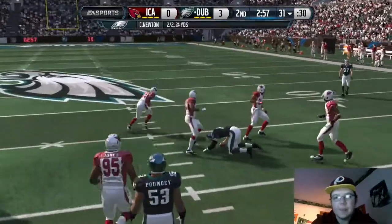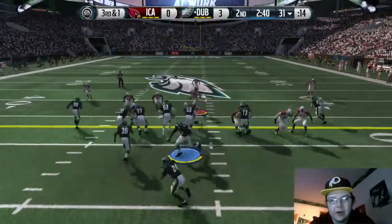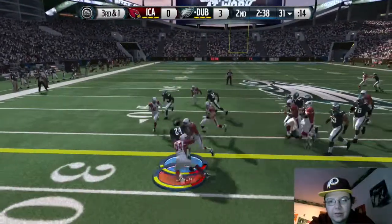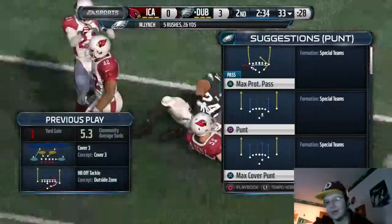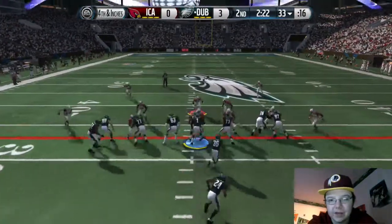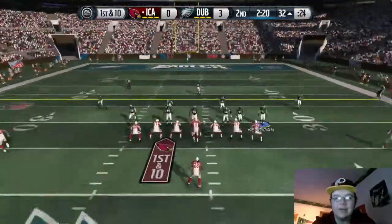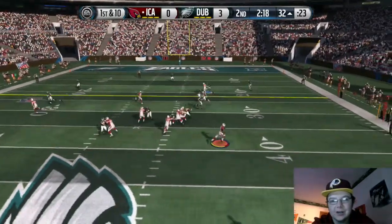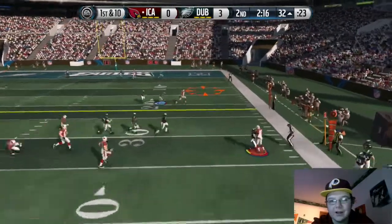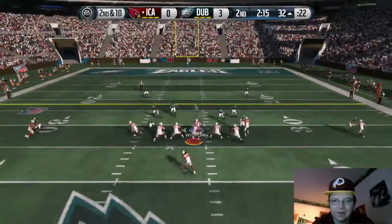We go to Gronk wide open, picks up about 12. Third and one here — I thought I picked up the first down but they didn't give me a great spot. That brings up fourth and inches. We go for it and we get no push up front — nothing — even with Cam Newton, the biggest quarterback in the game, we can't get a push. We didn't convert.